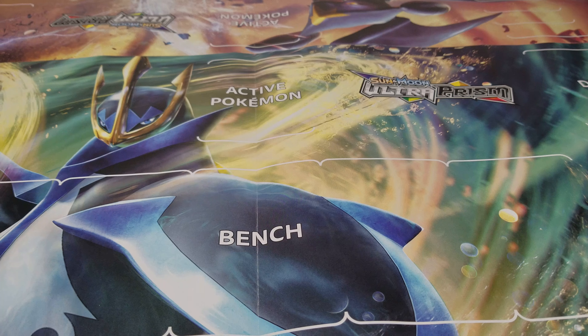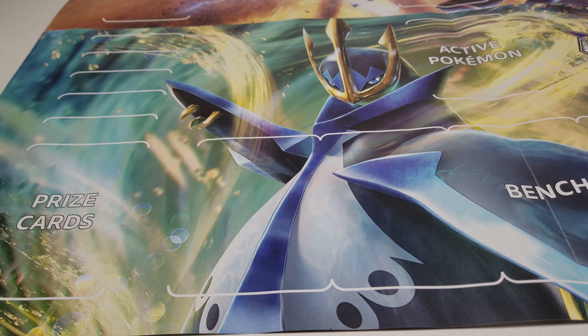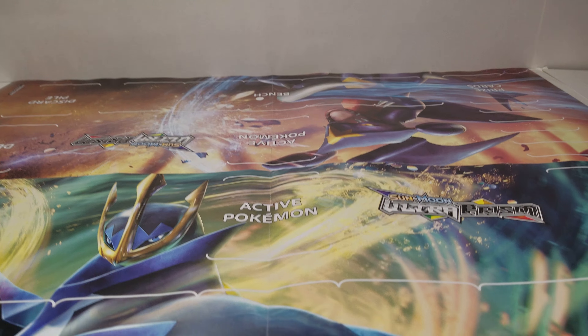It looks really nice. They also have this side — here's Empoleon, prize cards, active Pokemon, bench. And then there's Garchomp over there.